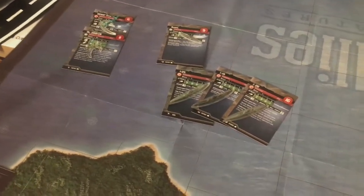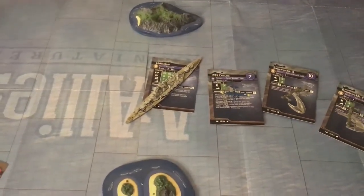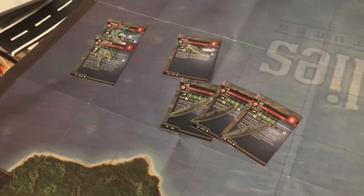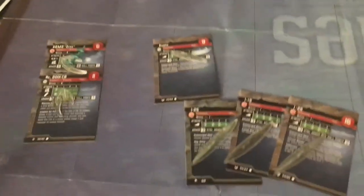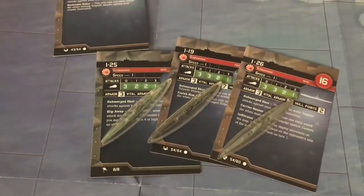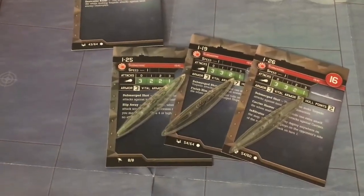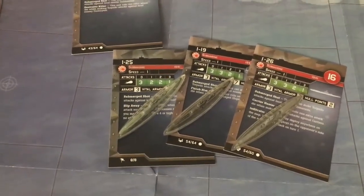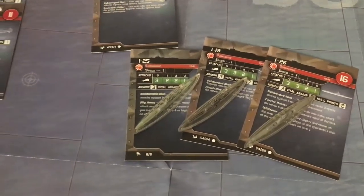The Japanese basically have subs and can only win a victory if the Hood is destroyed at the end of eight turns. The Allies can win a partial victory if they destroy all the Japanese subs. The biggest difference I noticed and tried to correct is that the Japanese subs are a lot more potent than the British subs in this game.